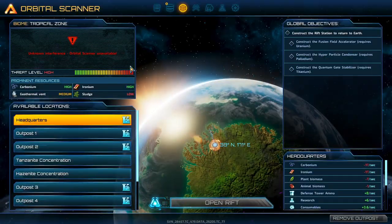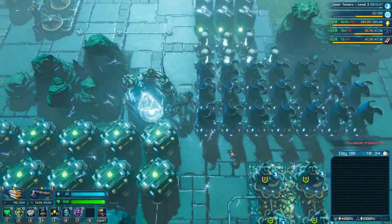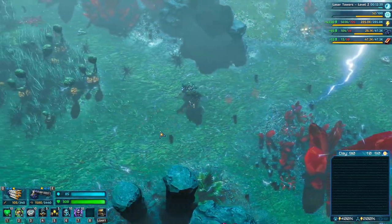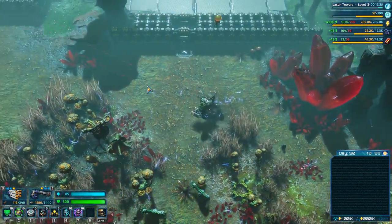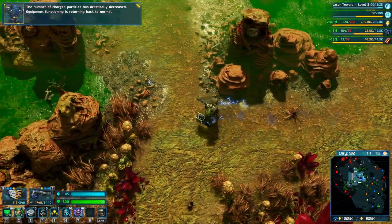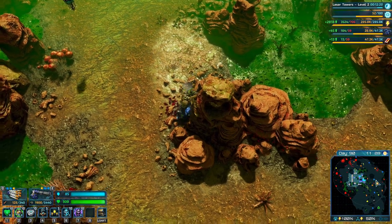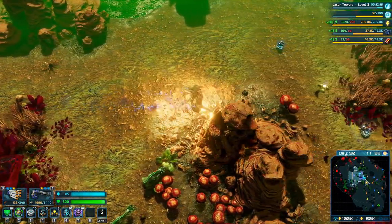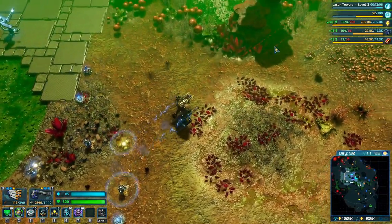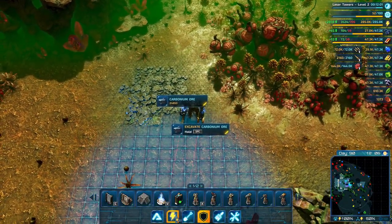We need to wait until the storm is done. Storage is full — build more storage facilities. There was a bonium hatch somewhere nearby, wasn't there? The number of charged particles has drastically decreased — equipment functioning is returning back to normal. I think there was a couple — let's just go set those up, as we do need carbonium.